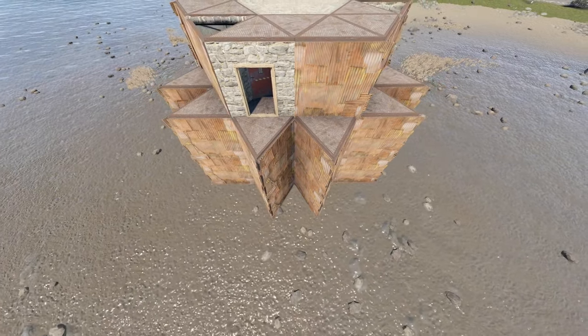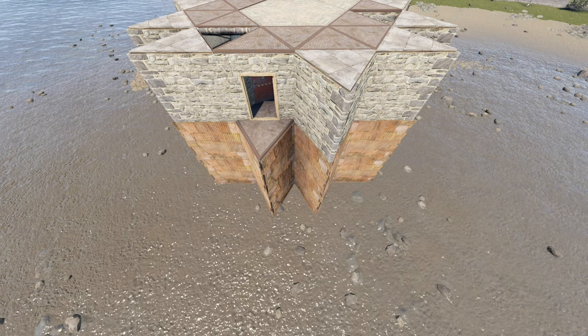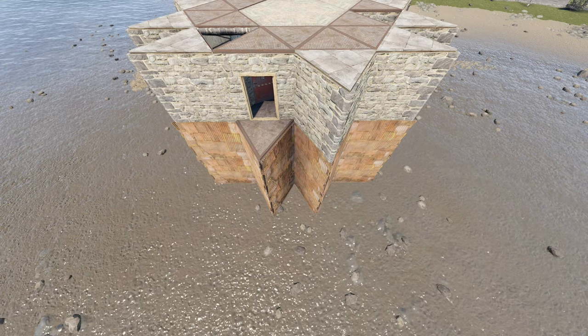Except for where we have these entrances — there, we'll build basic ground-level chute entrances like so.